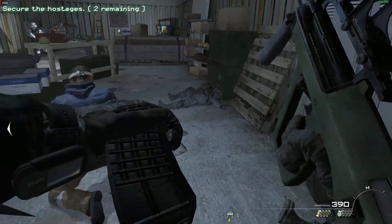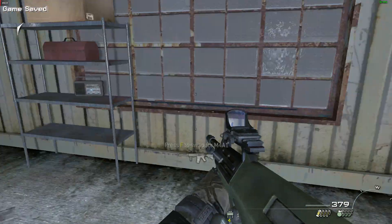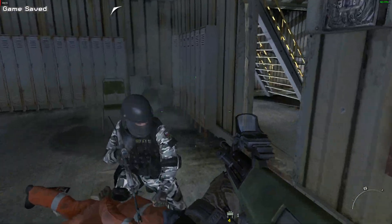Roger that, Hotel 6. Team 2 will secure an evac. Get topside and find the rest of the civilians. Move upstairs. Control, we're advancing to Deck 2.